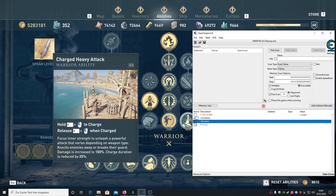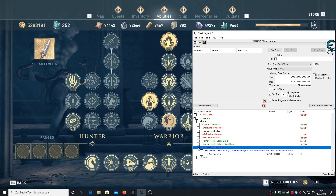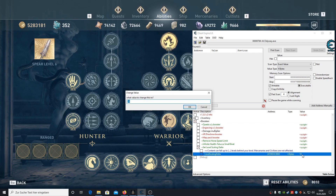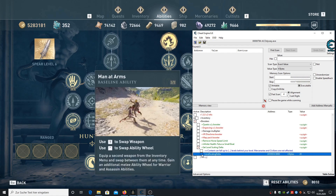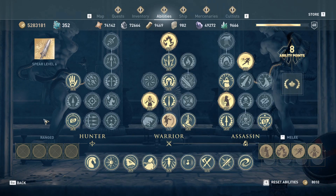Now select Boosters and Level Scaling. The value at the level scaling determines the difference between your level and the level of the enemy. So if you put in 20 and I'm currently level 68, the enemy is going to have level 48.